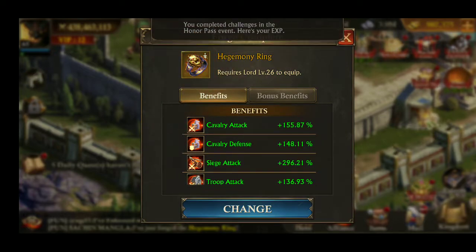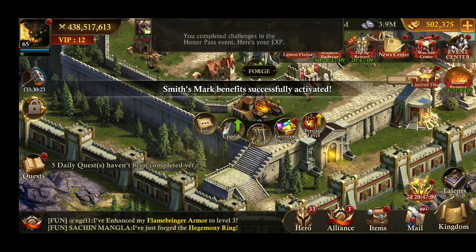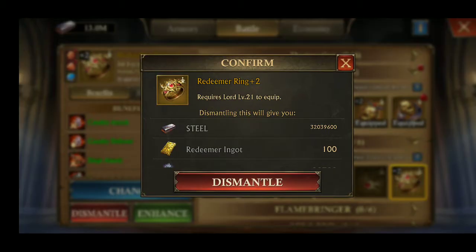Forging done, our new equipment is equipped. Now we don't need this Redeemer, so we are going to dismantle this one.